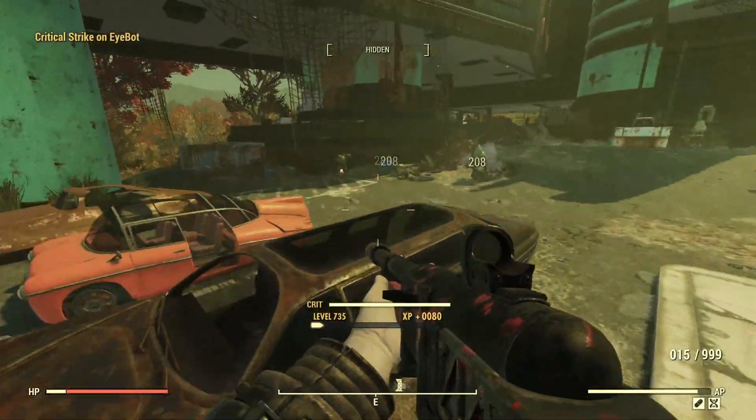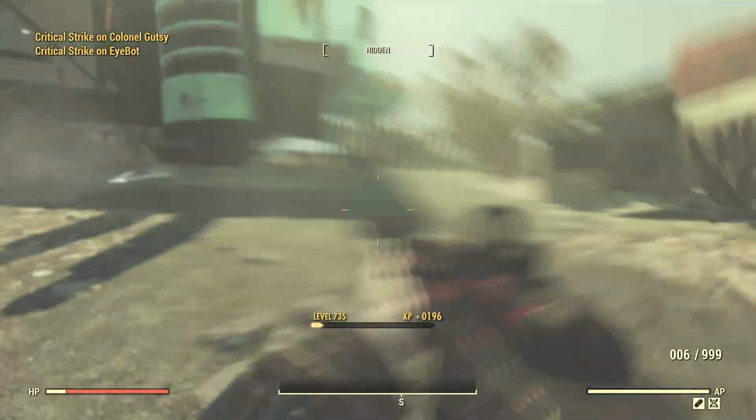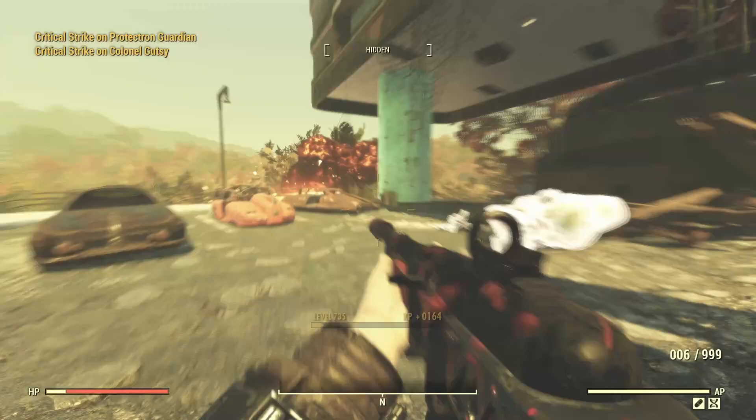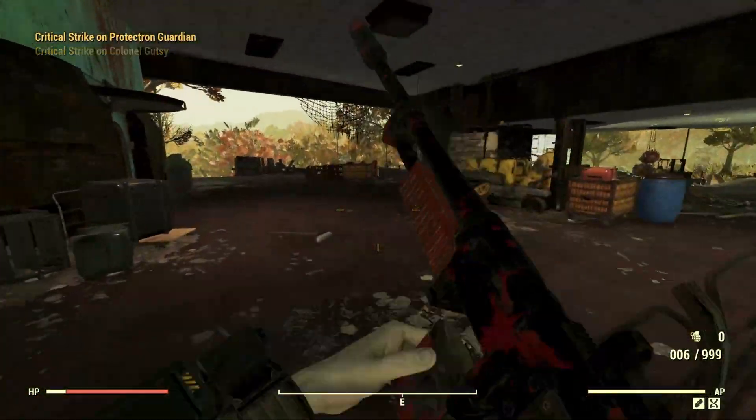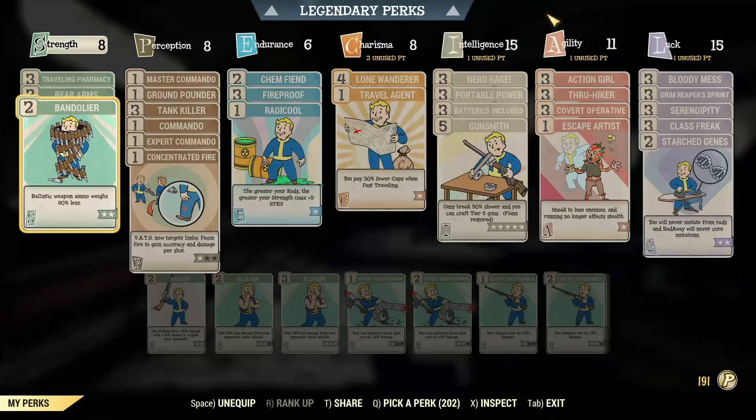I'll do a couple of tests starting things off with commando against level 100 super mutants, and I'll also throw in tankier enemies such as the behemoth. I'll put all the results into tables at the end in case you want to refer to it later. For the build, nothing that's going to increase damage over time — no tenderizer, adrenaline, or follow through. Just nerd rage, tank killer, one stone commander perks, bloody mess, straight up additive bonuses, and some covert op because we will be sneaking. I'll put up results for non-stealth as well, so don't worry.